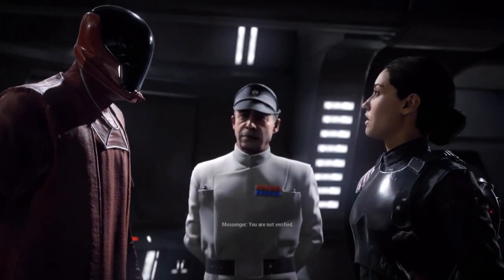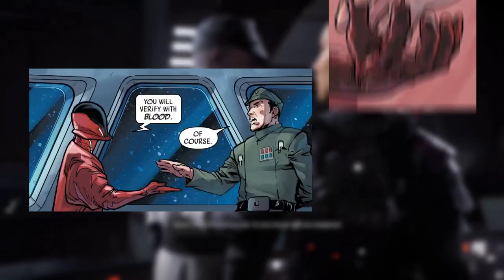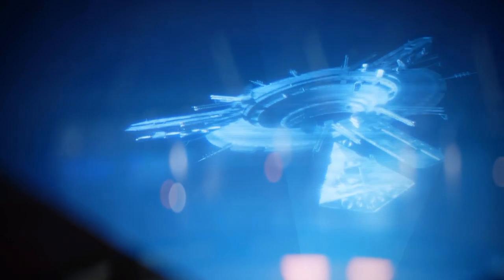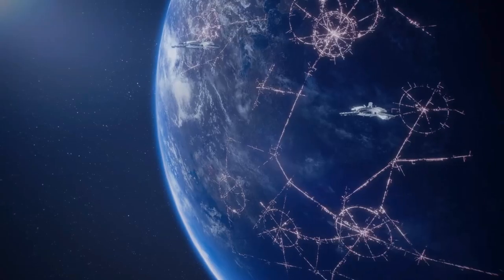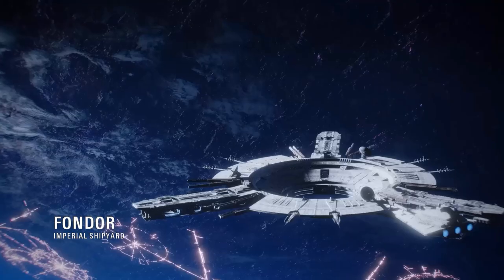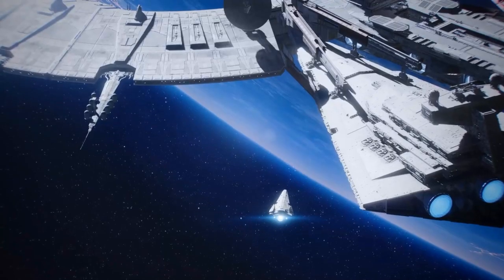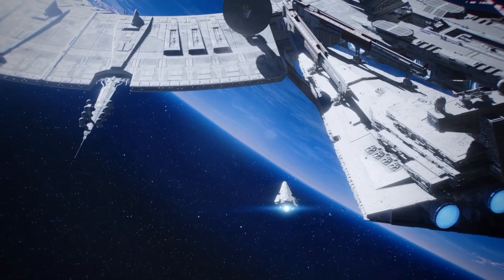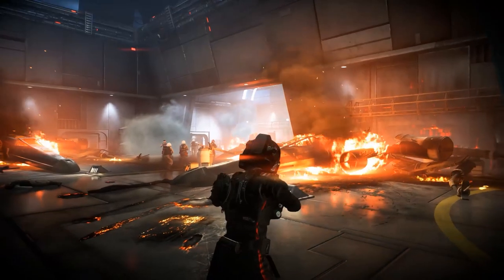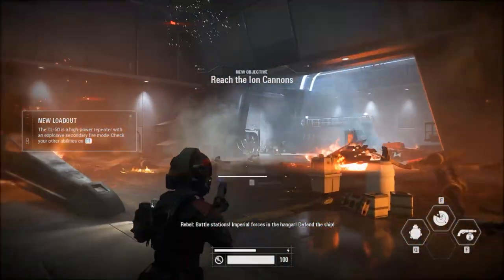The planet Fondor was already canon, but this is its first canon on-screen appearance. In Legends, it was known as a research and development hub for experimental technology — that's still true here since the Operation Cinder satellites come from the station. The Star Destroyer at Fondor is named the Dauntless, which is the same Star Destroyer seen in Rogue One hovering above Jedha City. The TL-50 heavy repeater used by Iden in the mission was first created for the Jedi Knight series of games back in Legends.